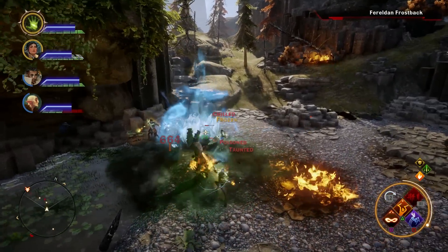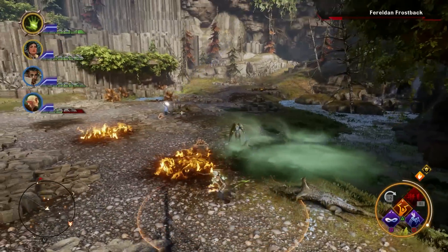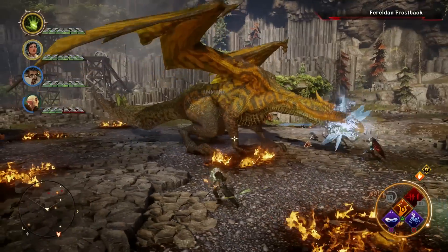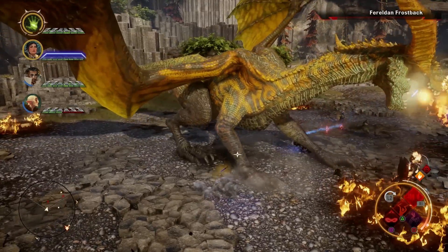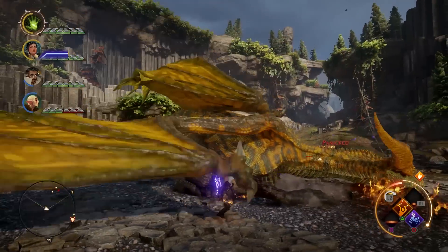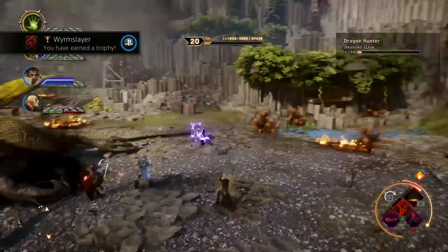They fixed an issue that caused some dragonlings in the Hinterlands to become non-hostile when the dragon was killed. Lastly for single player, they fixed an issue that caused the cave opened by the Abyssal High Dragon to become closed again in certain circumstances. There are actually two mosaic pieces in that cave, and if it bugged it meant you couldn't finish the mosaic in the Western Approach. So I'm glad they fixed this.